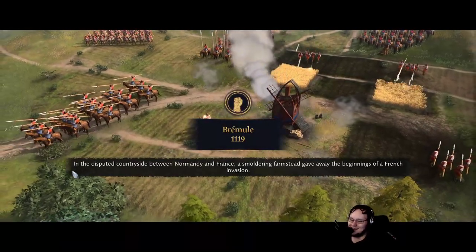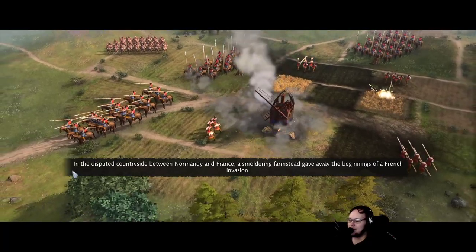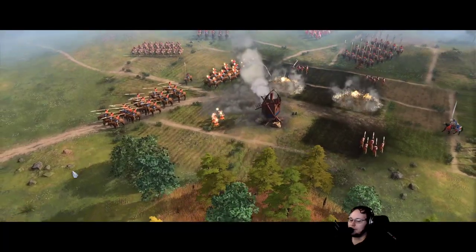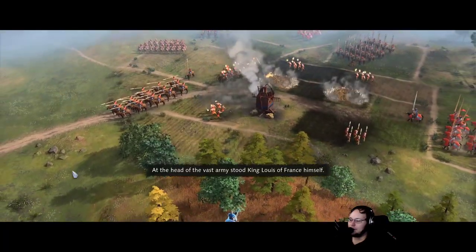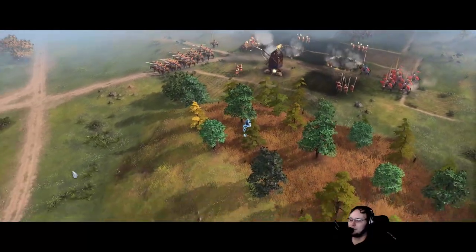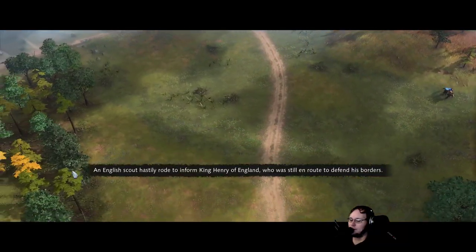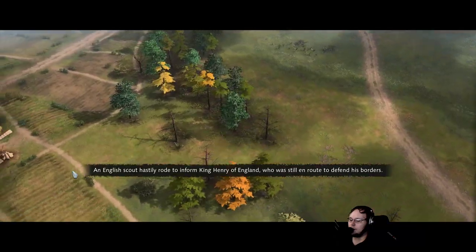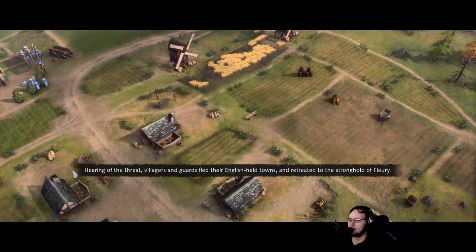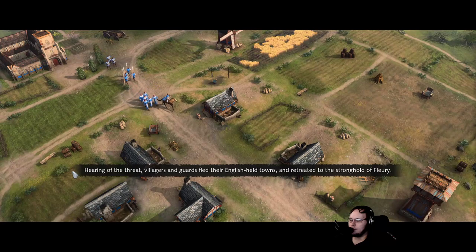In the disputed countryside between Normandy and France, a smoldering farmstead gave away the beginnings of a French invasion. At the head of the vast army stood King Louis of France himself. An English scout hastily rode to inform King Henry of England, who was still en route to defend his borders.